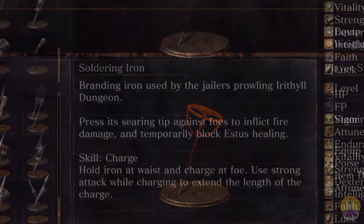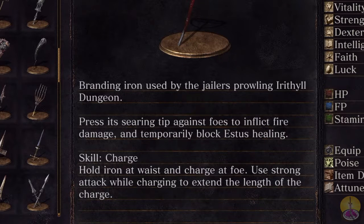The description of this weapon reads: Branding iron used by Jailer's Prowling Ithriel Dungeon. Press its searing tip against foes to inflict fire damage and temporarily block Estus healing. So that's not going to do much for casual enemies, it's more for PvP, because that will definitely stop your opponents from healing themselves.